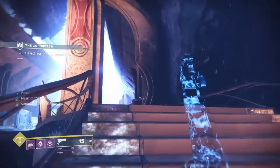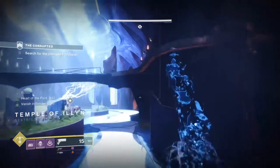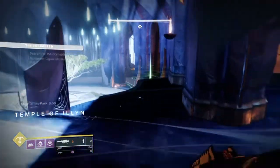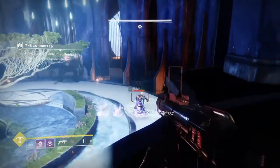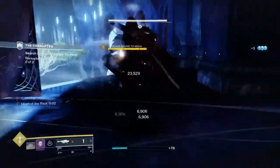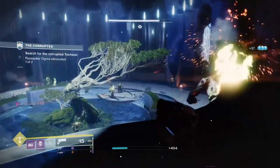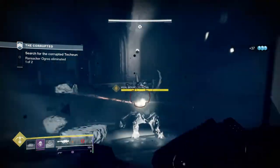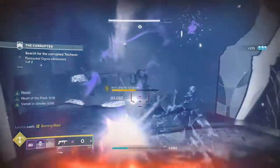For Discipline, mods like Ashes to Assets grant super energy on kills, Font of Wisdom gives a 50% intellect boost to your current intellect stat, and the Bomber mod works similarly to Distribution but focuses solely on grenade regen. With how high my Discipline currently is — including mods and buffs — I have wiggle room to swap out my secondary's Demolitionist perk and slot in something else useful for end game, depending on where you want to take the build.